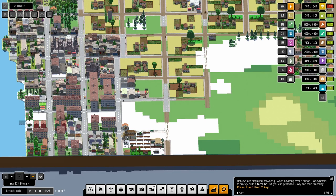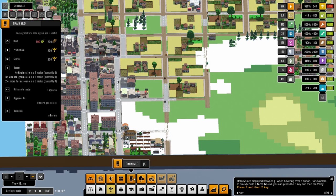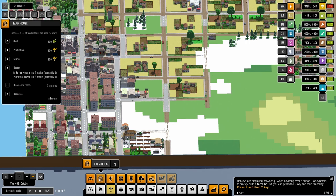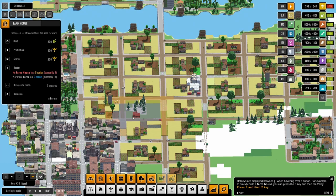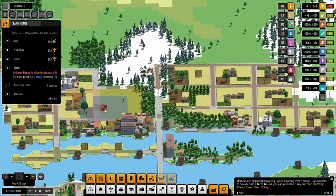The happiness is going up. Our policies are at 9 of 11. What else can we do to increase food? There's something that costs 300 and uses 100 and stores more. But I can't put this anywhere — because it needs enough farms. Why can't I put this anywhere?